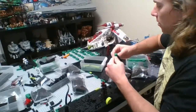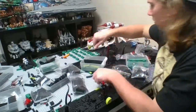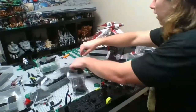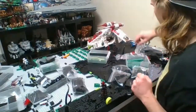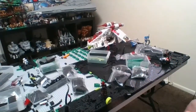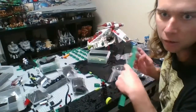Right now I'm just busy working on Umbara. I'm so happy to finally be started on it. So much black, though — I can't believe how many black pieces I've had to buy for this MOC. It's like all the green pieces for Naboo, but now they're all black pieces. Good thing I've got plenty of filler brick.